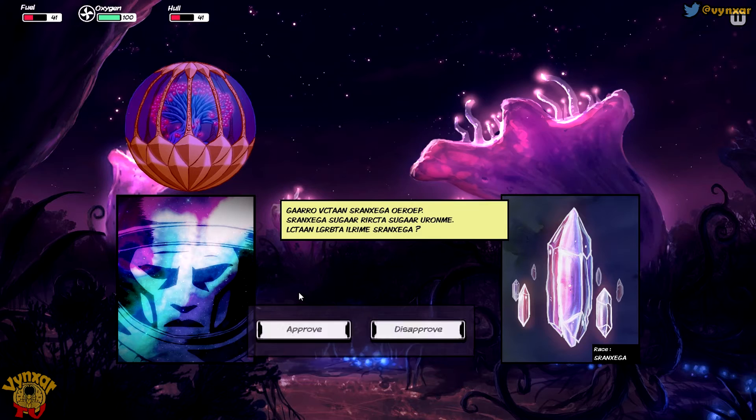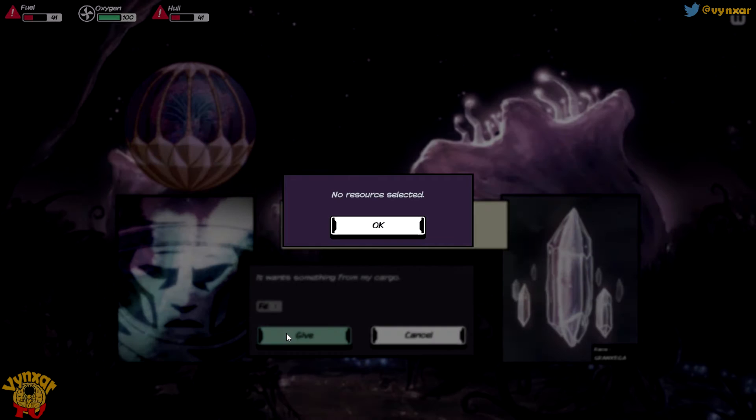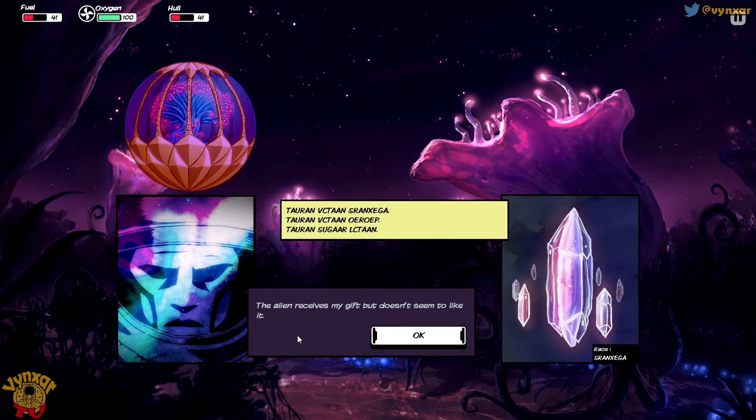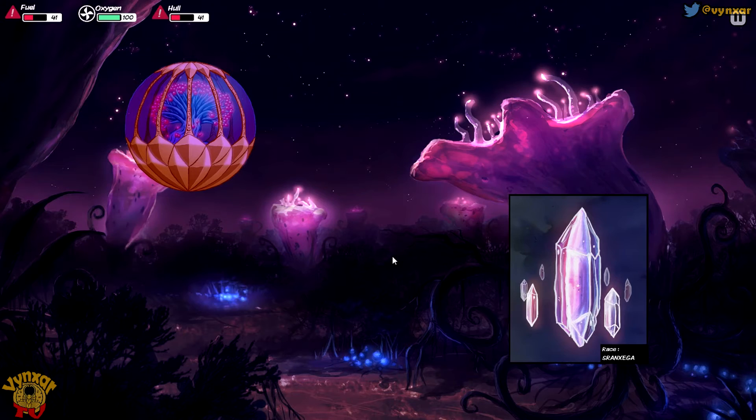Let's anchor to life - look at these guys! The alien language: Gerovktan sranxega oe roep. I'm just going to approve. They want something from my cargo - I do not have enough already for me, but I'll give it to them. Maybe they are going to give me something useful. They don't even like it. But I've learned 'rirkta', which means stars. They are cool though.